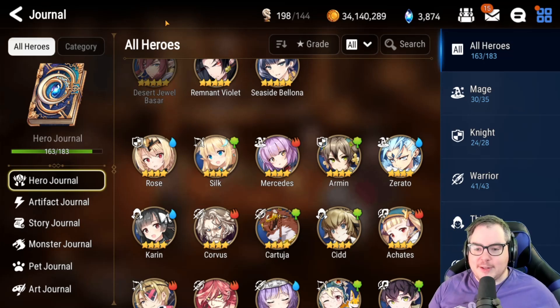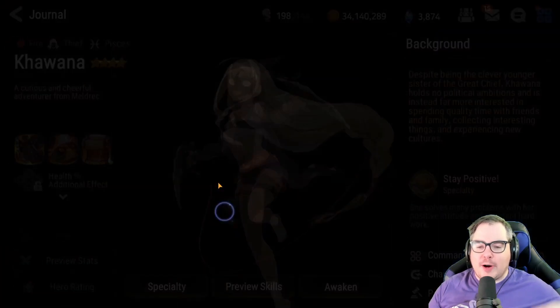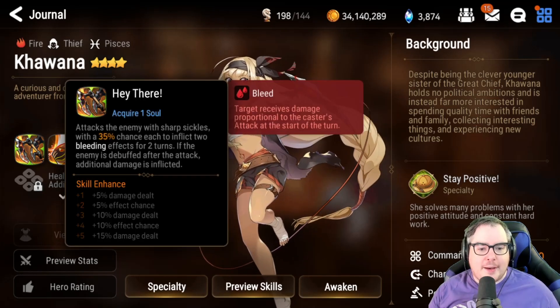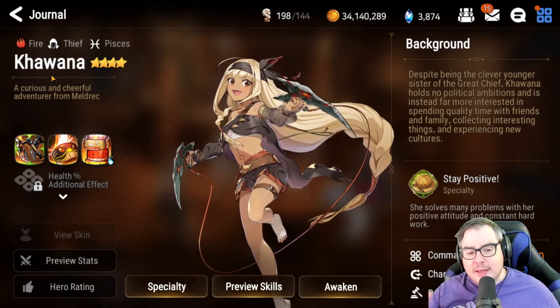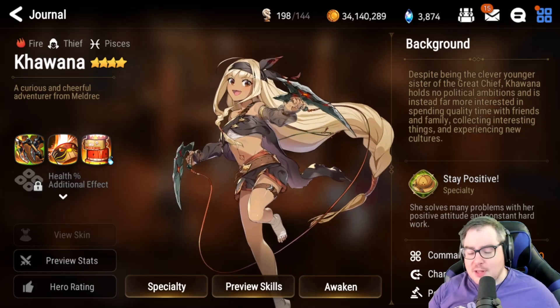In no particular order, the first one I want to talk about is Kiwana. I have a +10 Kiwana, and I really love her design. She's a great character with a decent story. Her skill one bleeds, and one thing I noticed looking through a lot of characters I felt needed to change is that bleed was a big problem. A lot of things revolve around needing attack, crit rate, and crit damage, and then bleed characters need to do other things to be good too.